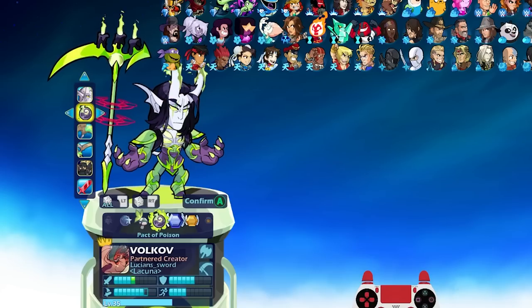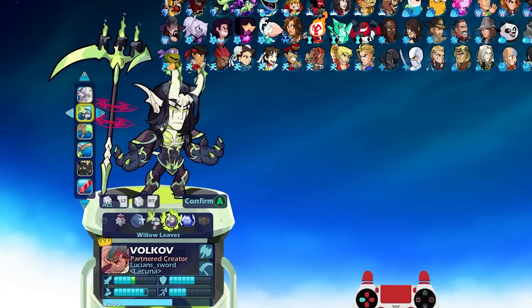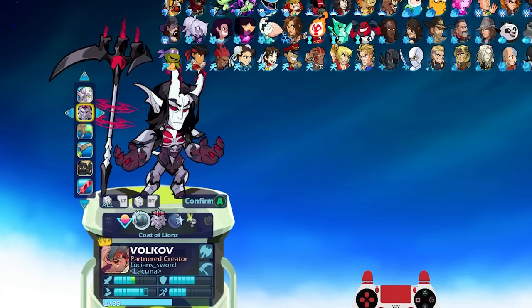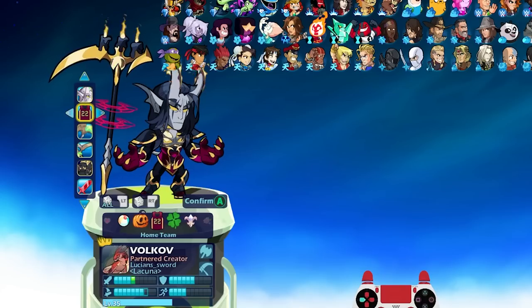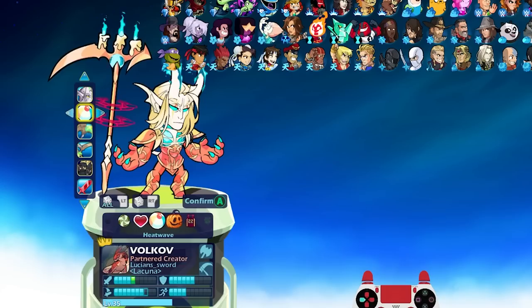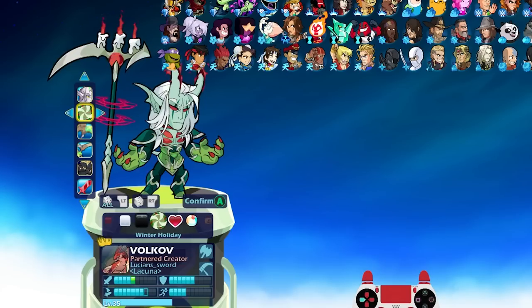Gold Forge, Sky Forge, Pact of Poison — wow, those three look amazing. But to be honest, I'm not really seeing any that look terrible. I don't know, let me know what you guys think about the colors on this skin. Which one do you think is the best or the worst?